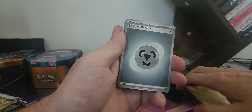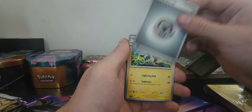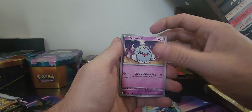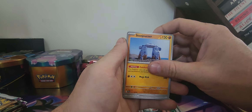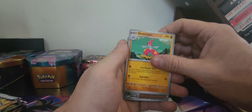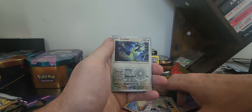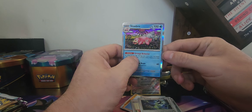So I can see what the pulls look like — what back then stuff was hot. Grievard, Masha, Stonejourner, Penny, Medicham, Miriam — is it a Miriam Reverse? Yeah. And a Slowbro Holographic.